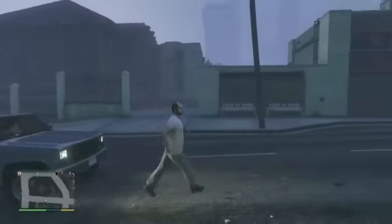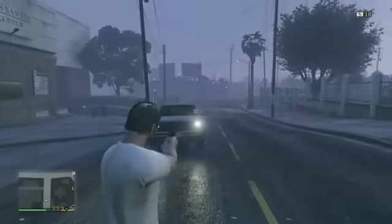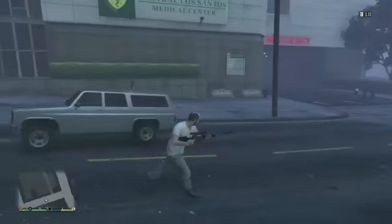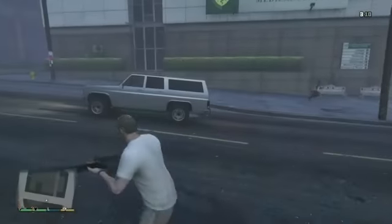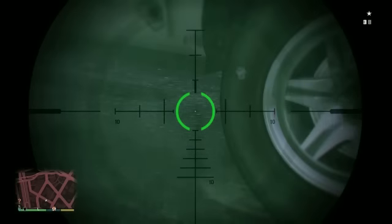To start this off, you're just going to want to find a random car — this works with any car in the game. Pull up your weapon wheel and choose the sniper. You could choose any other weapon, but the easiest one is the sniper so you don't pop the tire or anything. Then you're going to shoot right in front of the back wheel.